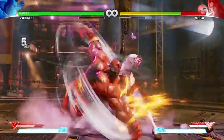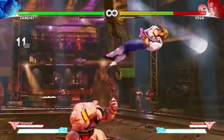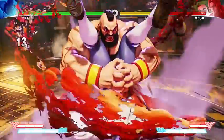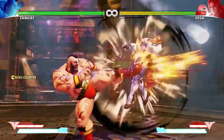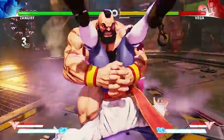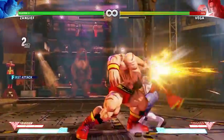Before you can start landing Zangief's trio of command grabs, you have to make the opponent fear his normal attacks. The standing headbutt, in particular, is great for beating normal attacks and comboing into big damage.